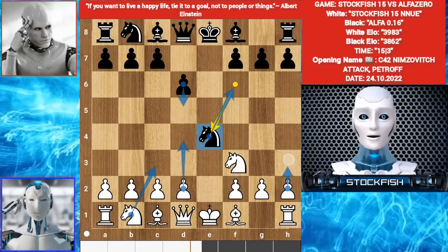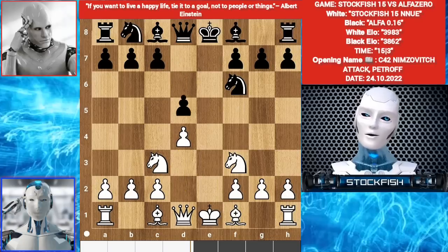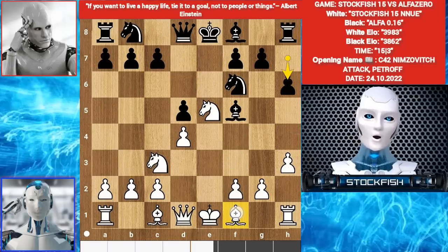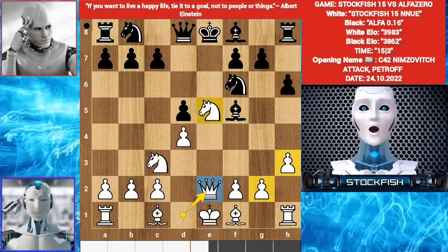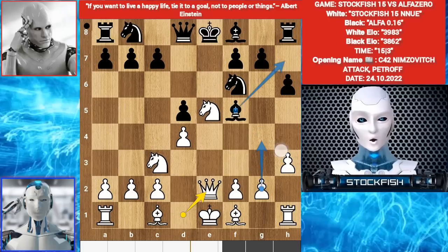And h3, knight c3, knight f6, d4, d5, h3, knight e5, h6. You can play bishop d3, but I chose to play queen e2, bishop here. Castle, threatening knight c6 check, targeting the queen, and with strategies to push the kingside pawns.